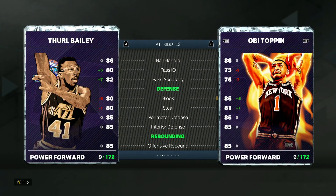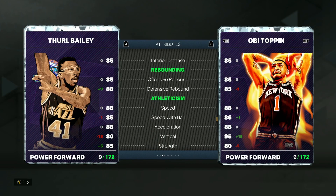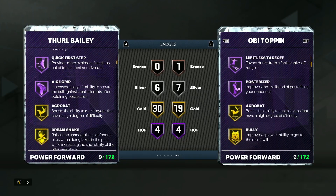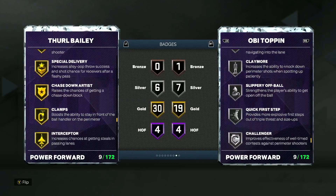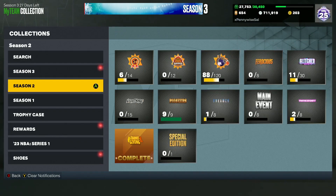He's also really good going to the rim with a 90 driving dunk and an 80 standing dunk. Defense is where it's at — 85 perimeter defense, 85 interior defense, 80 block, and 80 steal. He's got one of the best player models in the game, very lanky at 6'11", so he'll play way better defense than the stats show. Badge-wise, he's got four Hall of Fame badges including HoF Clamp Breaker, Quick First Step, Vice Grip, and Bully, plus 30 gold badges. An overall crazy card at the small forward spot.